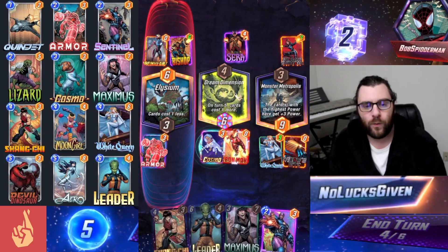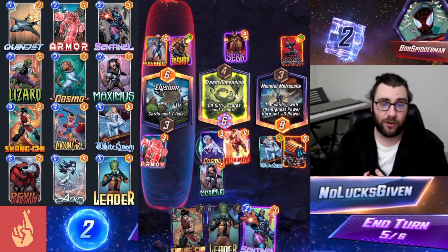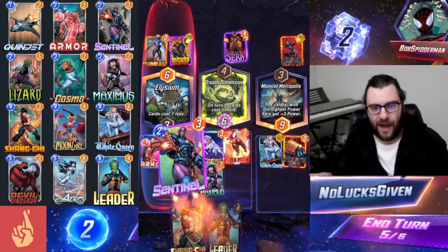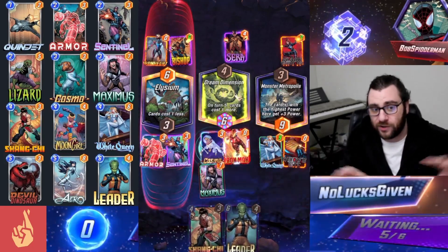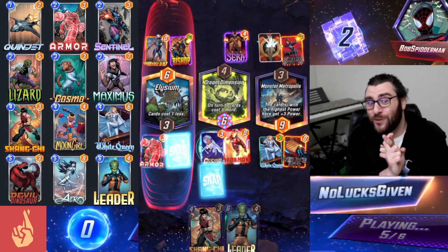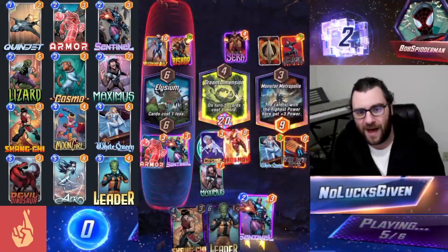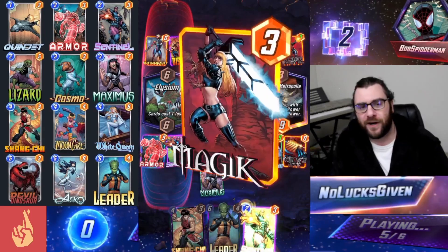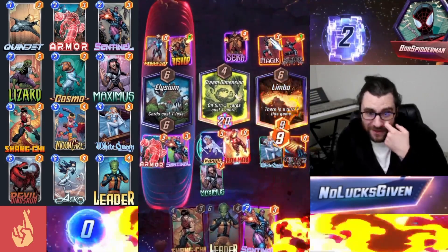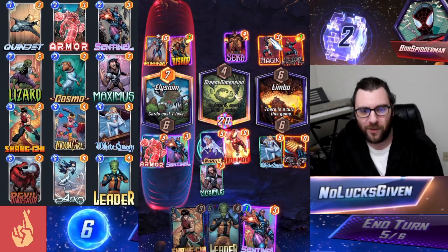On turn five we're just going to throw down Maximus into the Cosmo location and Sentinel into Elysium after thinking about it a bit — try to spread out my cards. With Elysium, my opponent has the chance to really dump a bunch of cards out of their hand and make some pretty incredible things happen. On turn five they wind up playing Magic, which is great for us because that's not really a card I wanted to copy with Leader anyways. Now we can try to steal some of their stuff.